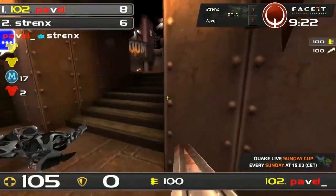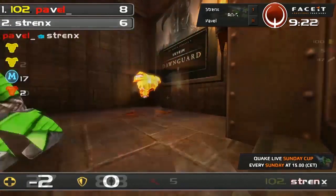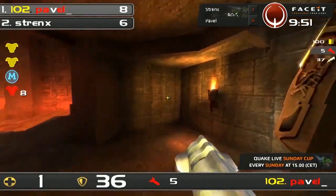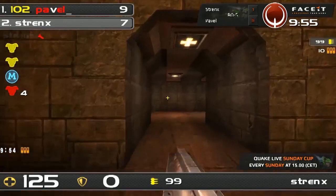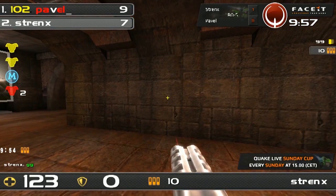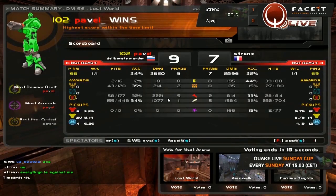Forty seconds remaining. Oh — a pull! He pumped him — eight to six. Holy... Ten seconds, and that is gonna be it. Pavel is gonna take map number two, and a mutual frag just at the end. What a climax to Lost World. It is one all in the grand final of this Sunday Cup.